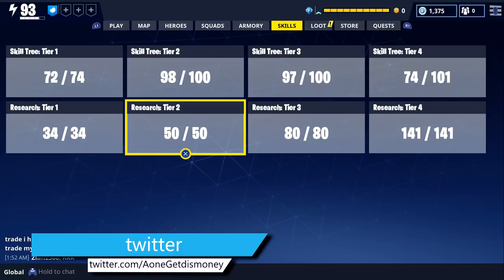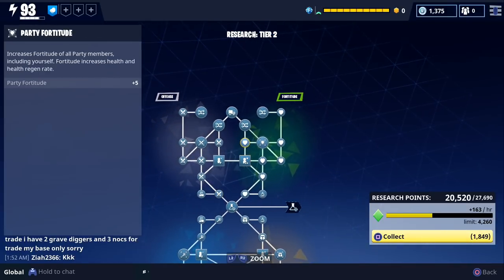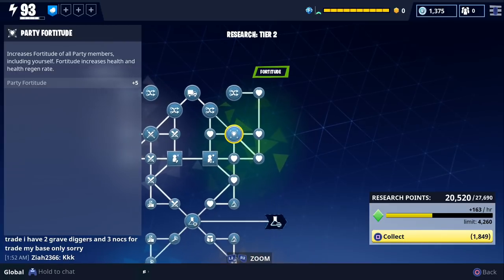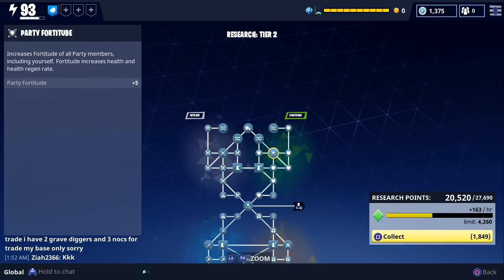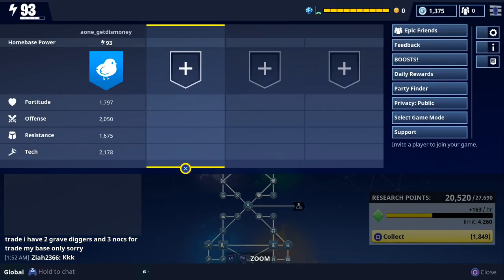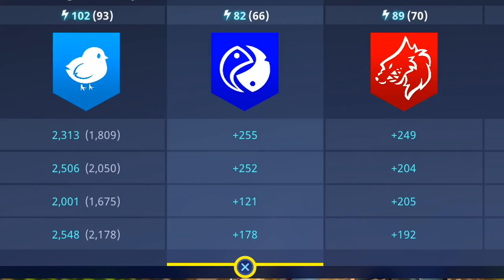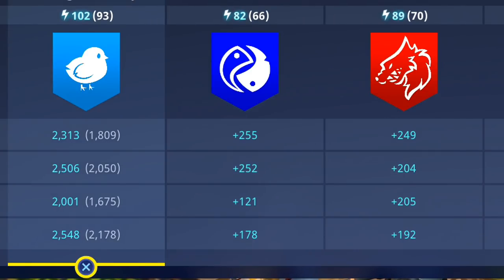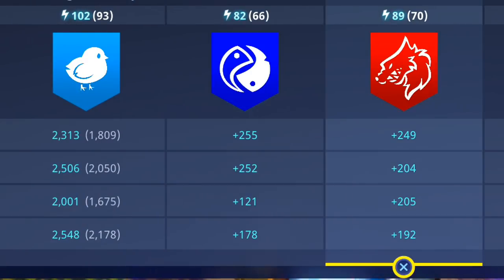There are three different ways to increase your commander power level. One way your power level increases is through party members. If you're playing with other people who have unlocked skills like this one that increases your party member stats, it'll also increase yours. You can tell how much their skills increase your power level by looking at the blue power level that's directly to the left of your original power level.